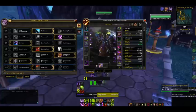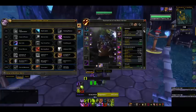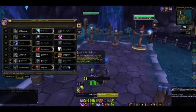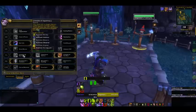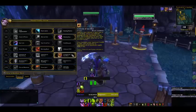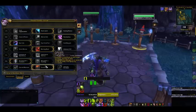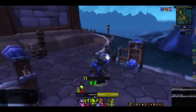The stat priority for Destruction, in my opinion — because many different stat priorities work — is: Intellect, Mastery, Multi-Strike, Crit, Haste, Versatility. You don't want Versatility for any Warlock spec — it's pretty awful across all of them, so never prioritize it. For the level 100 Demonic Servitude talent, you're able to maintain control over your Greater Demons — the Doomguard and Infernal — indefinitely. For a single-target boss, going with Grimoire of Supremacy and Demonic Servitude is probably the way to go because your demon will do a fair amount of damage. For AoE, it's viable to go Supremacy with Cataclysm. For Burst AoE, it's definitely viable to go Grimoire of Sacrifice with Cataclysm. It's situational, but not as situational as Demonology — thank God.